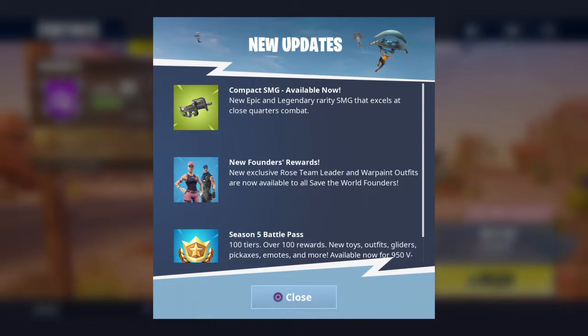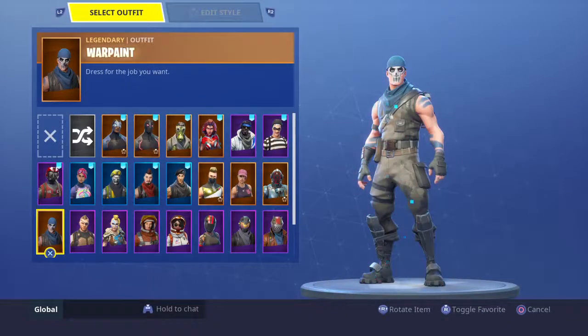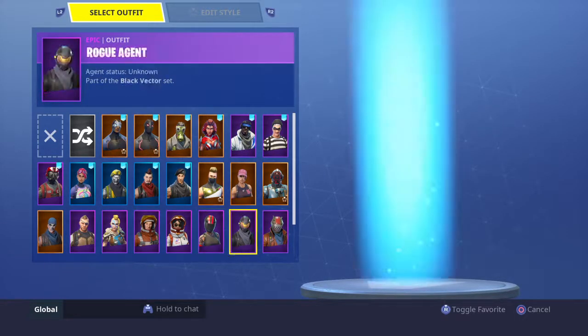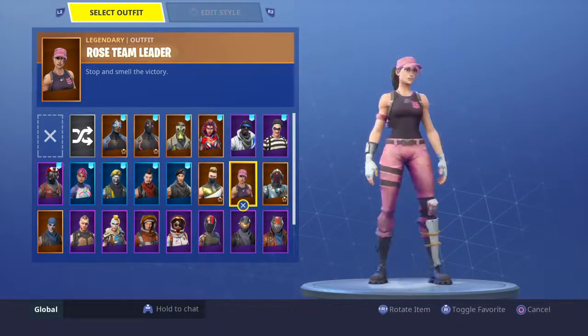If you have Save the World, the new founders rewards get you two skins: a guy called War Paint, which also comes with a back bling, and Rose Team Leader, which also has a back bling.